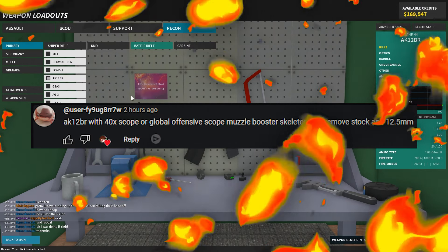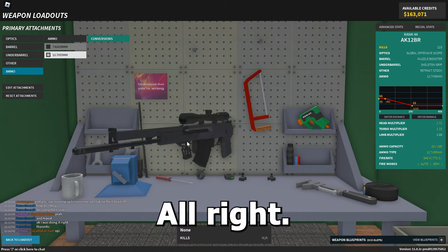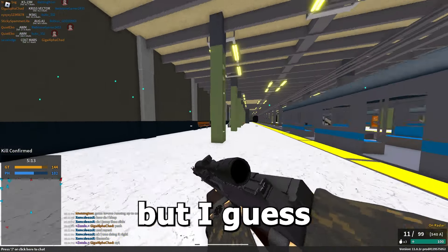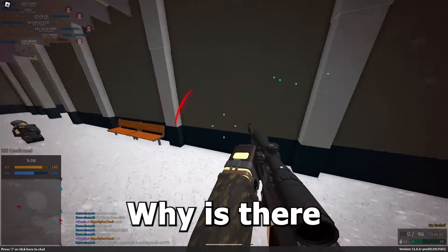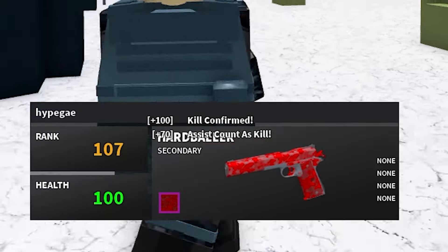Starting out today we have the AK12BR with a 40x scope, Global Offensive muzzle booster, skeleton grip, remove stock, and 12.5 barrel. Here's the setup — it feels kind of fast. There's an enemy here already — stop, you're not even supposed to be here. I got an assist, I'll take it.